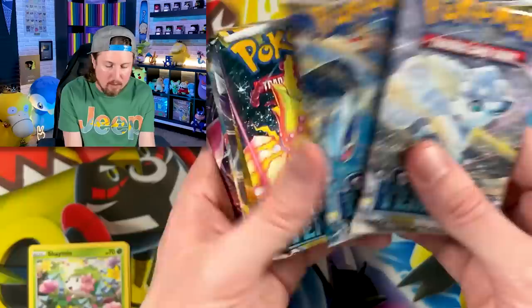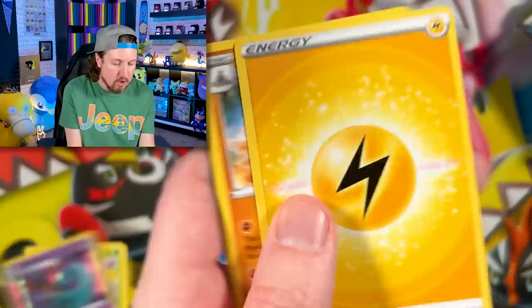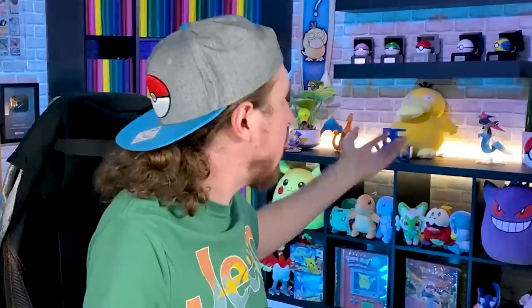We have all these booster packs that we're about to open. Let's jump into the Pokémon card opening. We have a Finnegan, Durant, Rolicant, and a Dragapult — energy, hollow rare. Now what I need you to do, Psyduck, is just participate — just this one time, please participate.